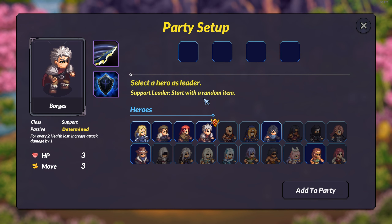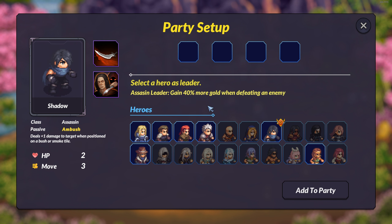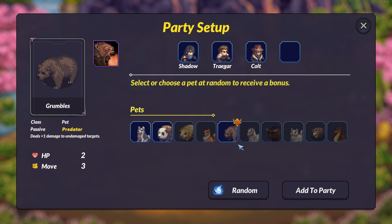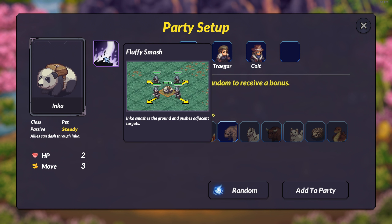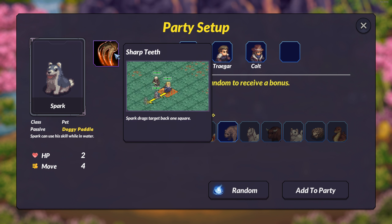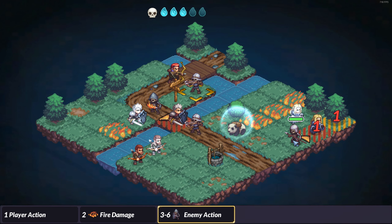One of the heroes will be a leader, who gives exclusive bonuses to the party for each fight. There will be a few moments through each run where you will be offered a random hero to replace any other from your team. But that doesn't provide solid bonuses, so it is better to plan your team at the start for the best synergies.